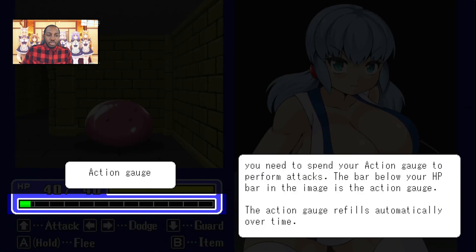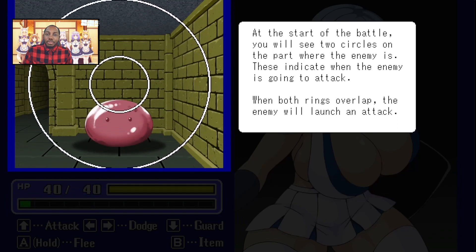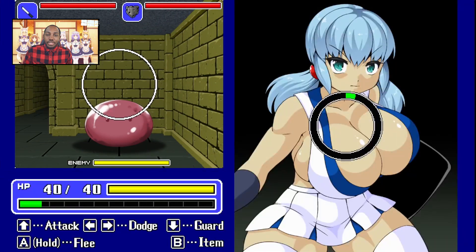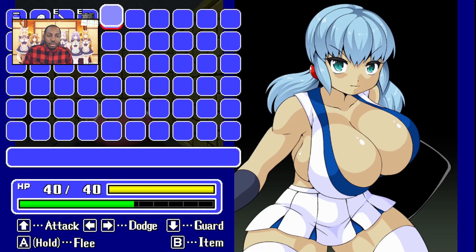Oh shoot — key operation — that scared the heck out of me. Actually guys, you need to spend gauge to perform attacks. The bar below your HP is — okay. At the start of battle you'll see two circles on the part where the enemy is. These indicate when the enemy's gonna attack. When both rings overlap, the enemy will launch the attack. Oh, like a guard prompt.